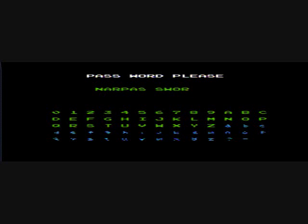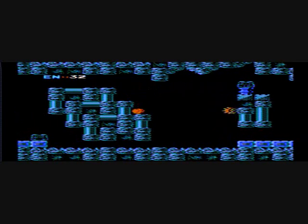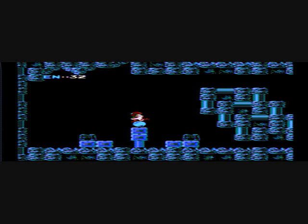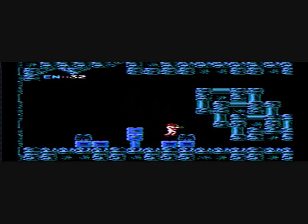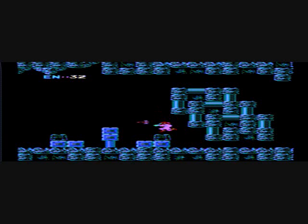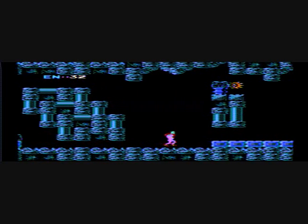This was in a tips and tricks magazine, if I remember correctly, originally. It acts just like a normal password, but it is a debug mode pretty much. It gives you all the items. Here's the Morph Ball. You have missiles, you have bombs.